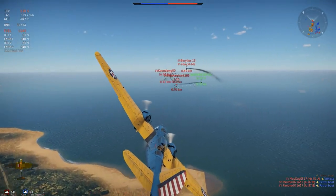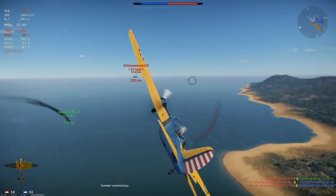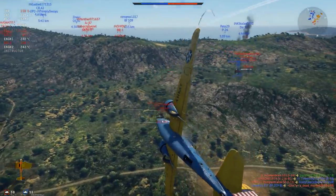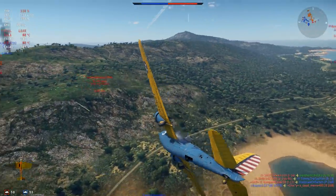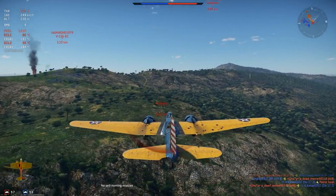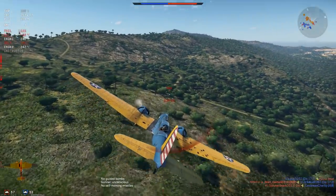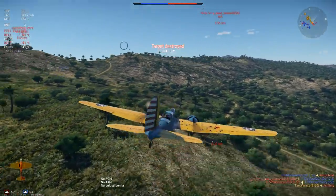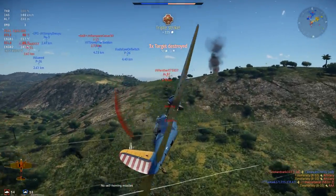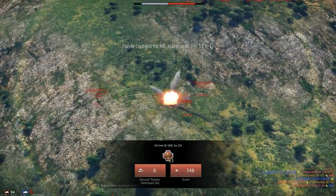In War Thunder, the B-10 has outstanding flight performance for a Rank 1 bomber. This plane can turn and maneuver like a fighter, at least until it bleeds off its airspeed, and it can carry a 2,000-pound bomb load internally or externally. You can use the B-10 effectively against both ground targets and strategic bases, and if you decide to fly realistic battles at Rank 1, the B-10 can be a very effective RP grinder, combining its speed, payload, and premium bonuses together into a very efficient package.